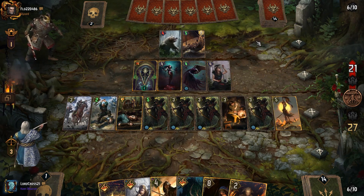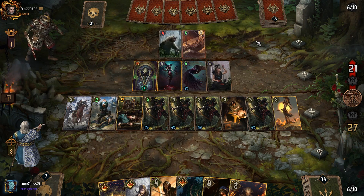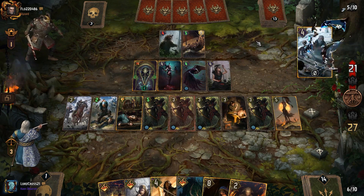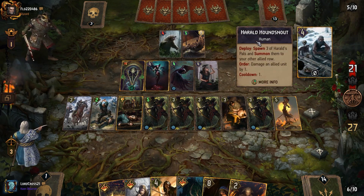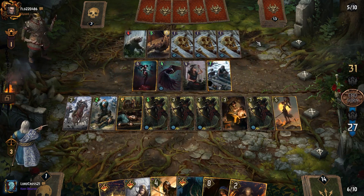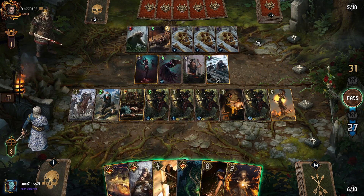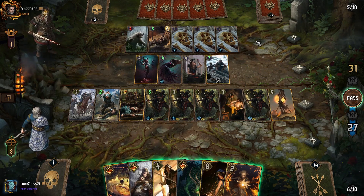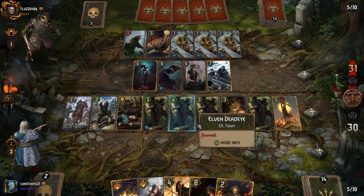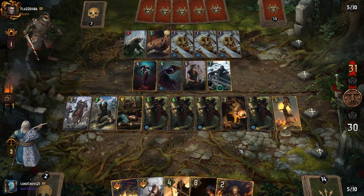He doesn't have Herald Hounds in the deck — that's interesting. We could use Waylay, but it's not going to do much in terms of point swings. We could do Dryad's Keras actually. It's not much. He played Grimaced this early — that's kind of interesting.